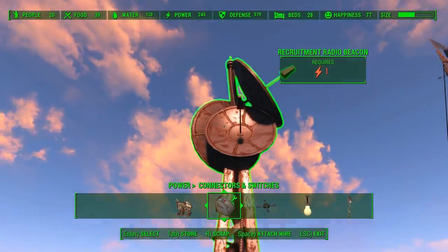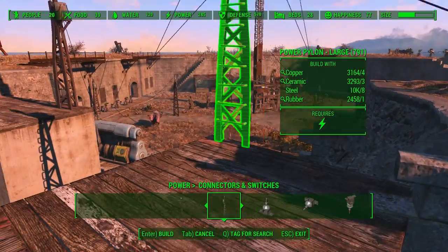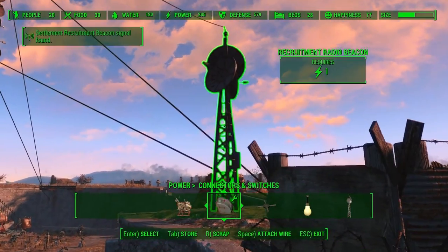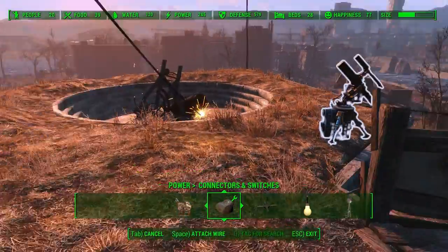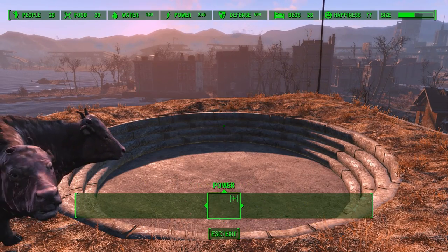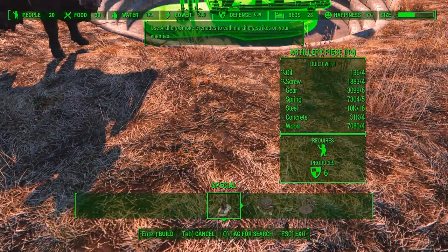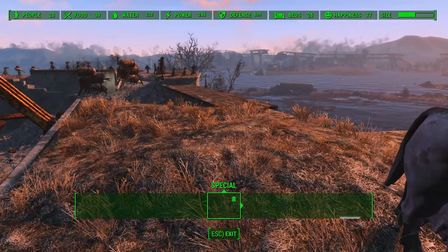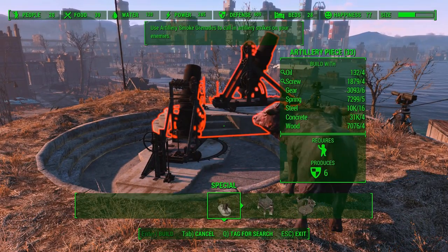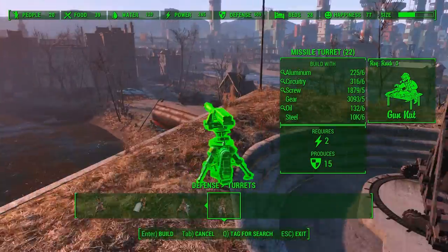Now what we need is power from one of these. We're going to put it on the beacon, put it back on the missiles. Scrap that. Gotta make it so it's not floating. Fix that artillery piece — still need to assign someone to it. Let's go back to defense. Turrets — you can do 22 missile turrets. That's a lot of missile turrets.